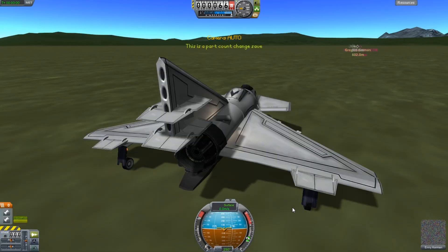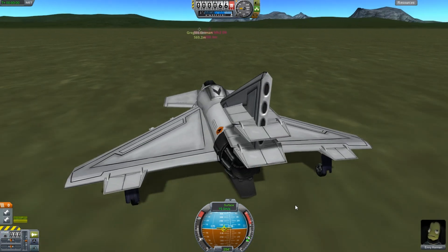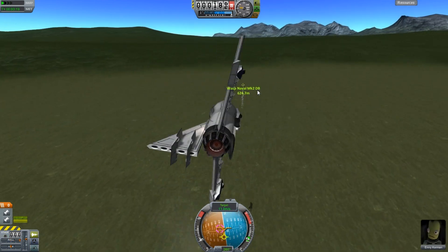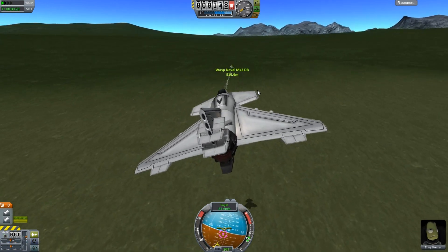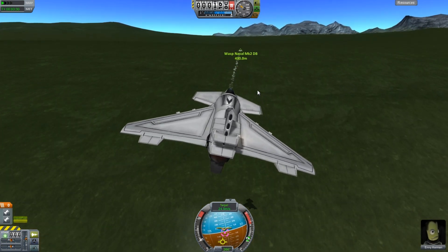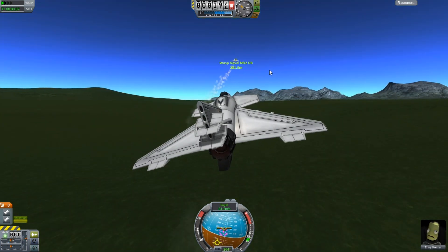Then you want to switch back to your other aircraft — your chase plane. Throttle up and chase. Nice, now it should take off and fly. Let's see what happens. I'm going to drop the speed brake so I can stay behind him.